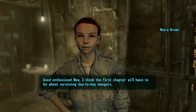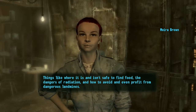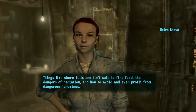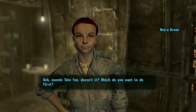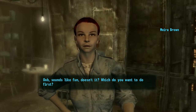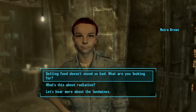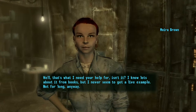Good enthusiasm! I think the first chapter will have to be about surviving day-to-day dangers — things like where it is and isn't safe to find food, the dangers of radiation, and how to avoid and even profit from dangerous landmines. Sounds like fun, doesn't it? Which do you want to do first? Two of these are actually super easy to get to, so let's do the radiation one — that'll be a quickie.